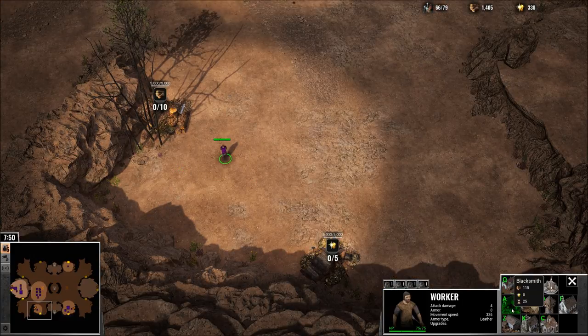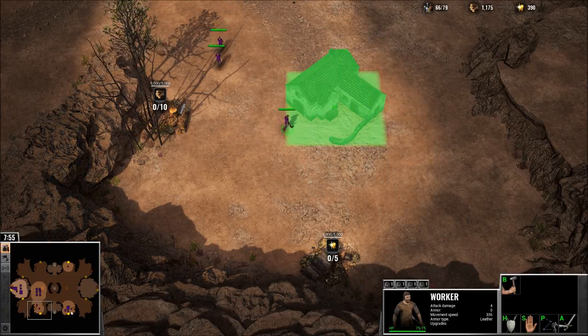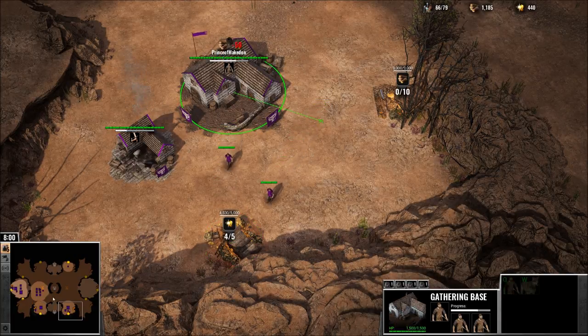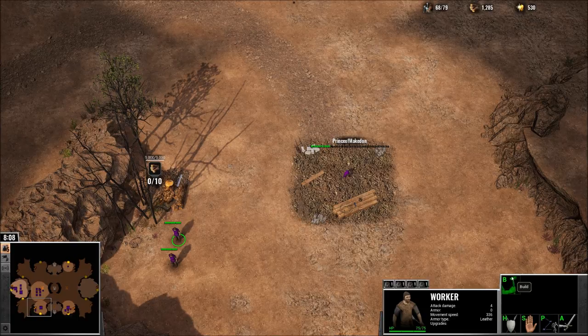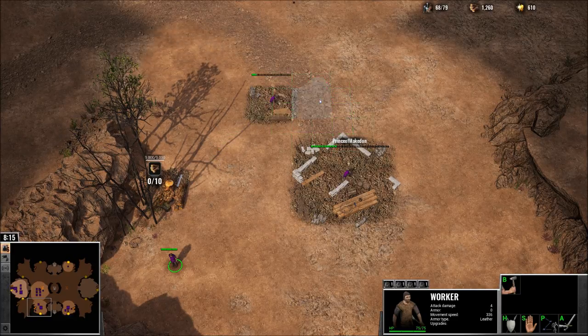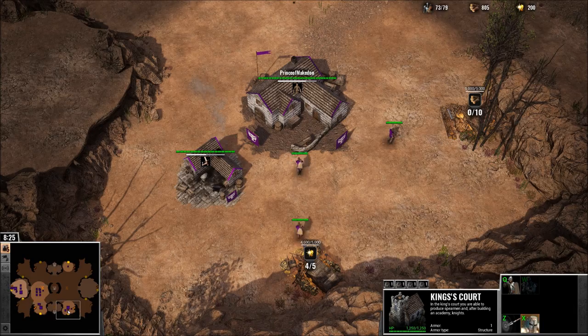Gonna build another gathering place. Build more houses. Requires additional gold - oh, I need more gold. I'm actually neglecting my gold for a change.